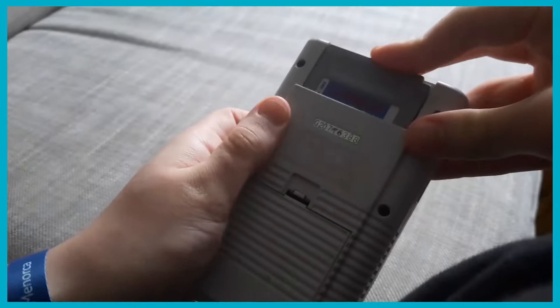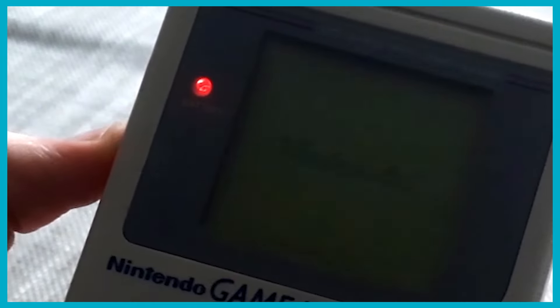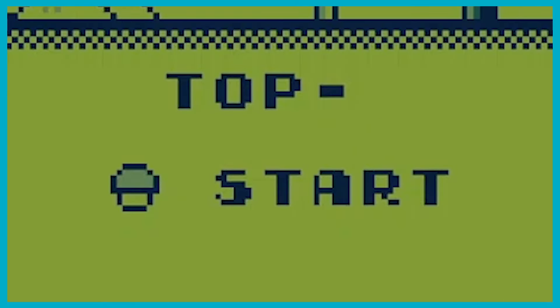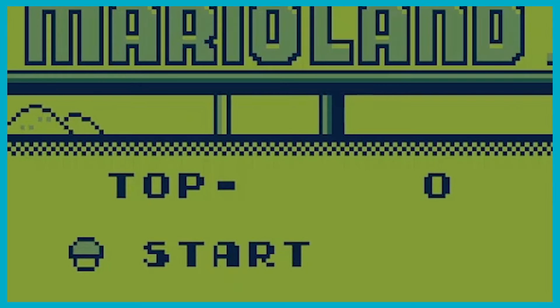After a feel-good cartridge load and that satisfying switch — ba-ding — Super Mario Land. Following with the only option you need: start, with a cute little mushroom at that. It also displays your top score, although this will never save after a turn-off, so you'll always beat the top score as soon as you collect a single coin.